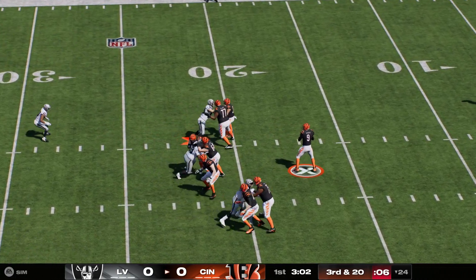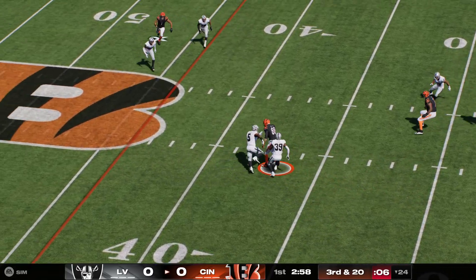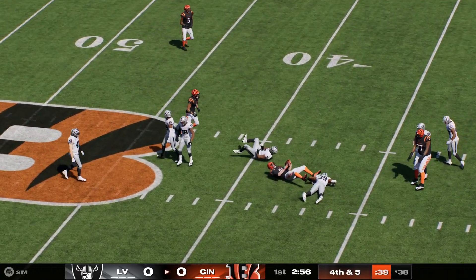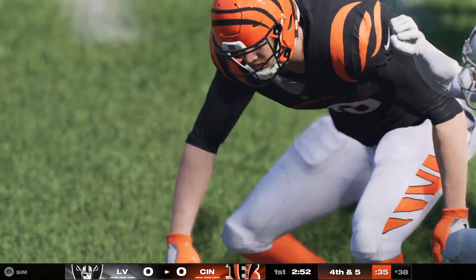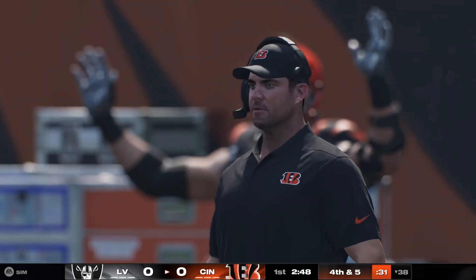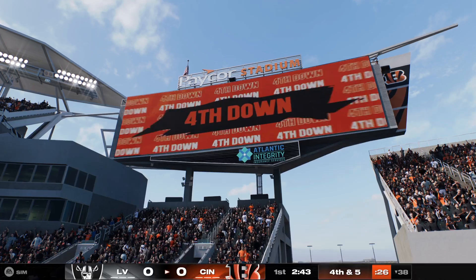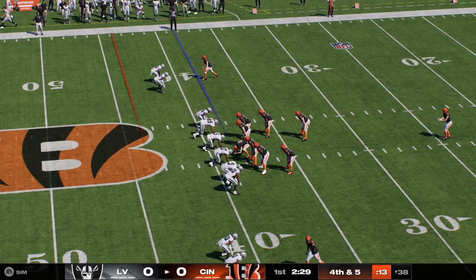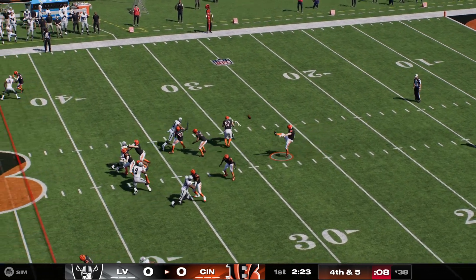Burrow from out of the gun on third down. That's taken in by Gesicki, and he'll get a good chunk of yardage back but he's still well short of the first down. When the ball carrier watches this back in the film room tomorrow, he's going to be a little frustrated — if he could just have made that one guy miss, he picks up the first down. Instead, he gets brought down short of the sticks, and now they've got a fourth down decision to make.